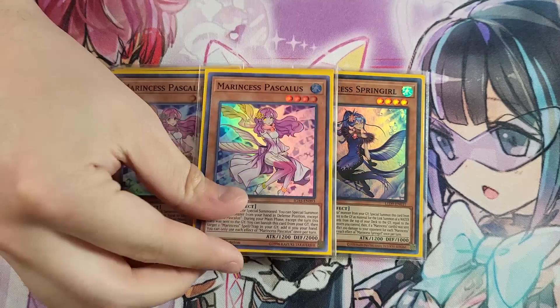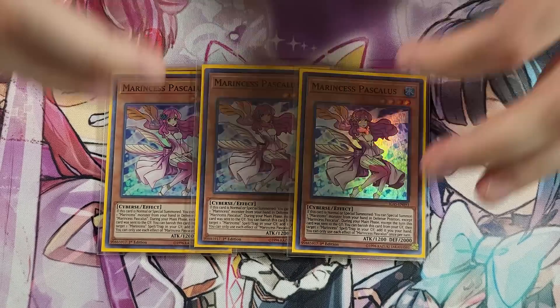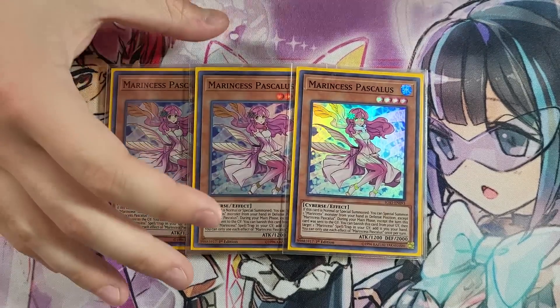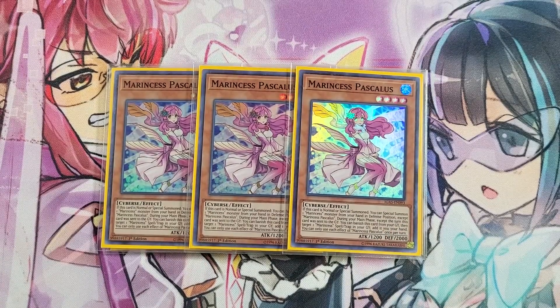I'm still on three Marincest Pascalis. I absolutely love playing three of this card. I know not everyone does because you obviously don't want to draw multiples, but this card is just too important, especially going second, where your deck needs to play around interrupts like Mirror Jade Banish, Lillipop, Book of Moon — things where your deck can actually just lose on the normal summon where the deck is most fragile. Pascalis especially going second helps you extend through those, and going first she's fantastic for making a larger board and allowing you to have more extenders. I love playing her at three.